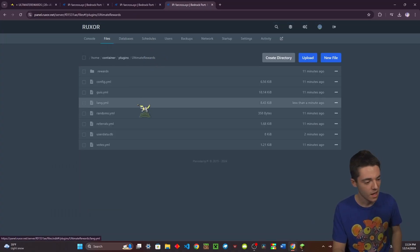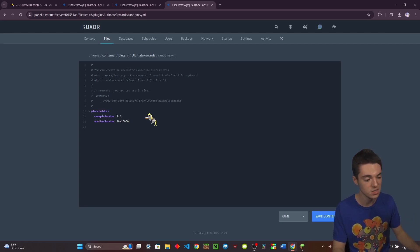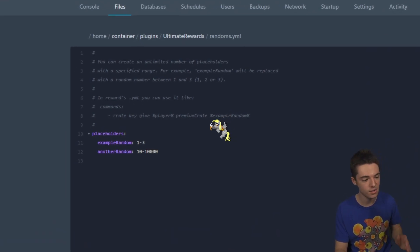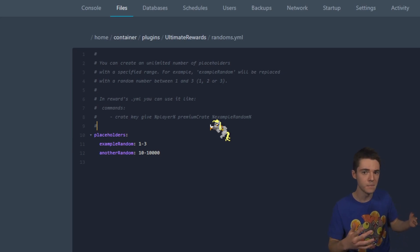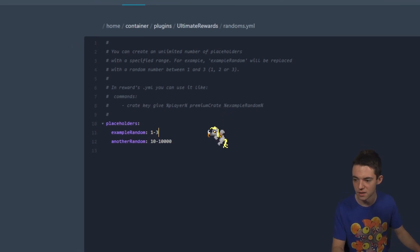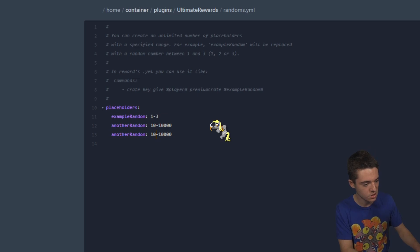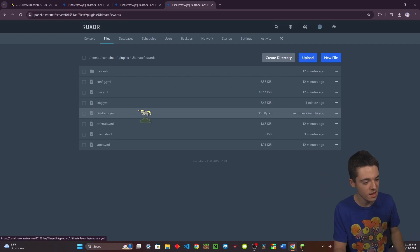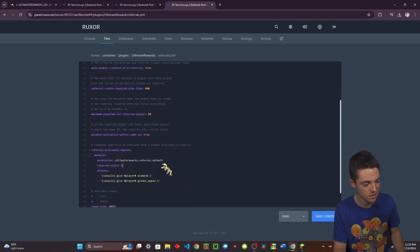There's also a random folder where you can create placeholders to specify different ranges — for example, if you want to give players a random amount. You can copy an existing entry, name it something like 'another_random', set a range like one to two, and then use that as a placeholder in a command within the plugin. There's also a referrals section where you can customize referral settings.